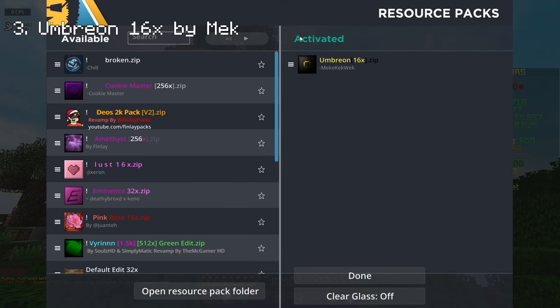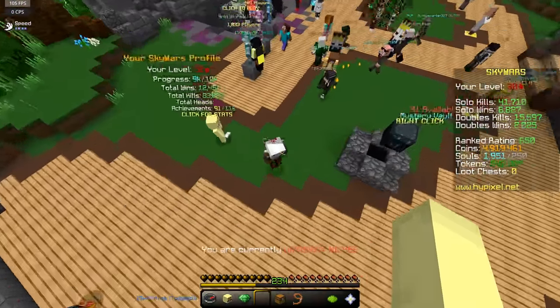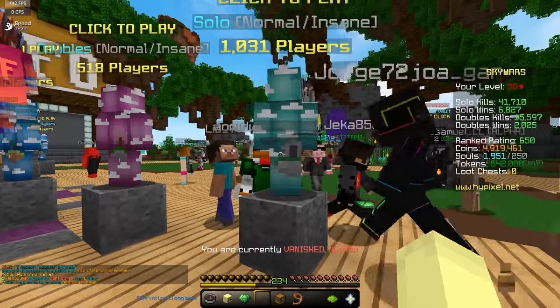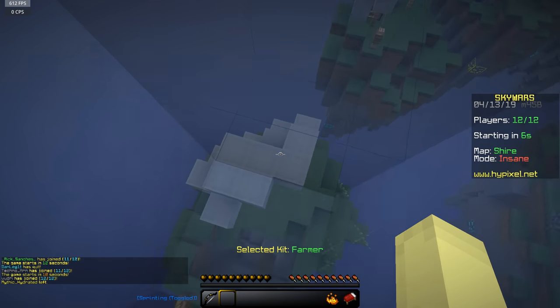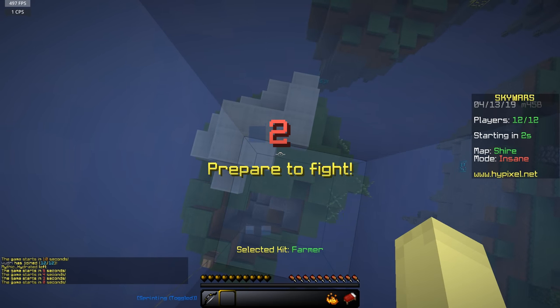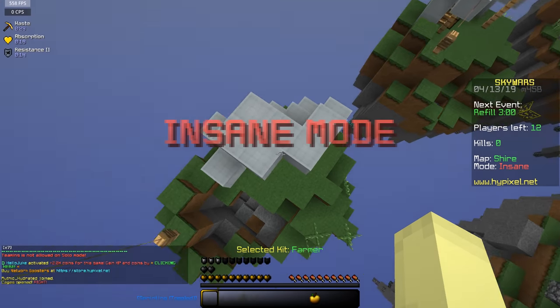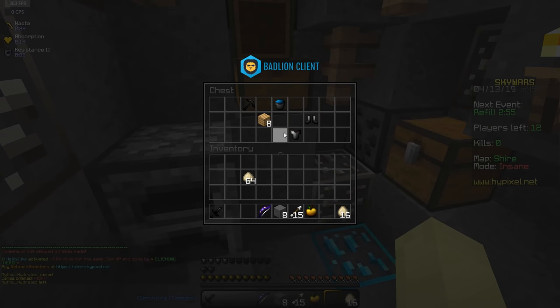Alright guys, this next one I like a lot — this is Umbrian 16x by Mech. I'm pretty sure that's how you say the name — Umbrian. This pack is really nice, it's like a black and yellow type of color scheme and I enjoyed it a lot. If you want to see more of these fan pack review videos, be sure to drop a like and subscribe. Fan pack reviews are back and I am so freaking happy.